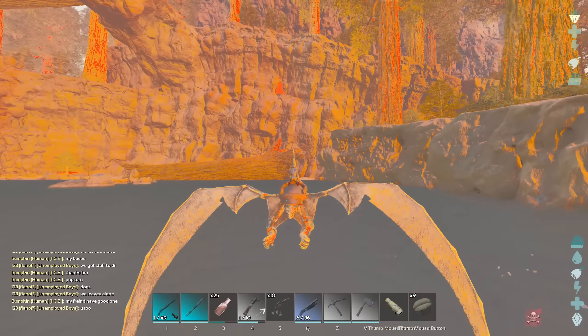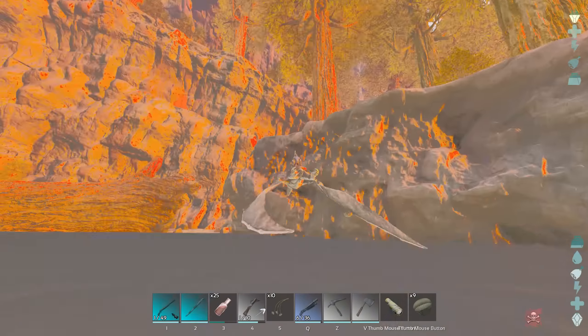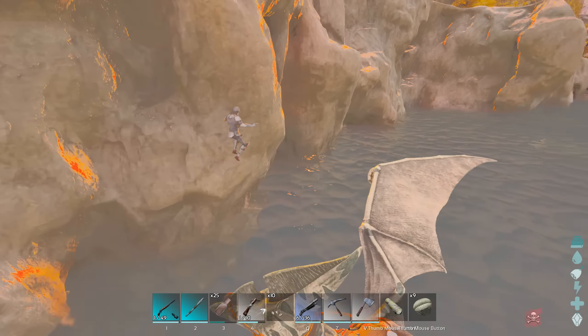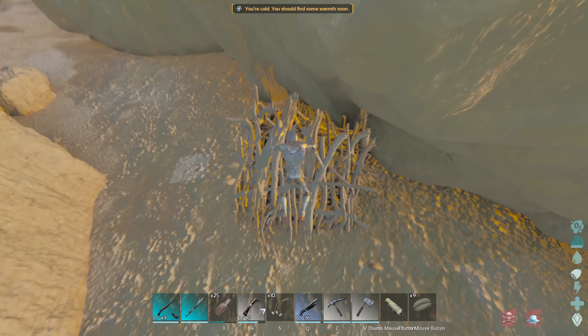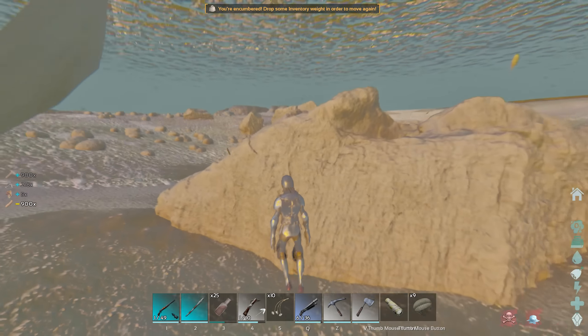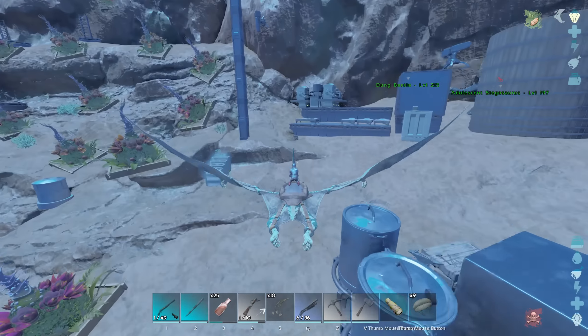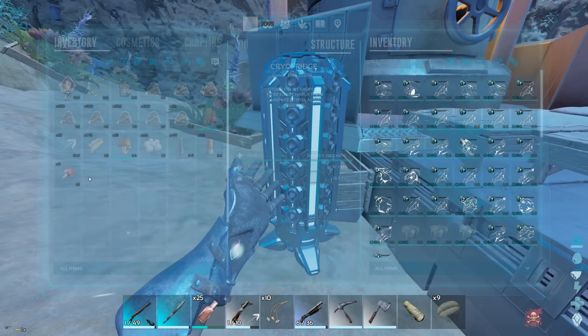Oh come on, please have some paste for me. Oh holy shit - 517 paste from one? That would be the most I've ever seen in a regular beaver dam. Obviously the massive ones you can find on Ragnarok and Valguero can have like 1200, but 515 from a small one is nuts.